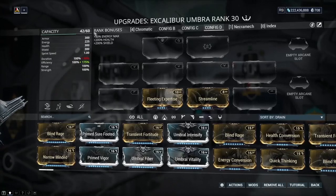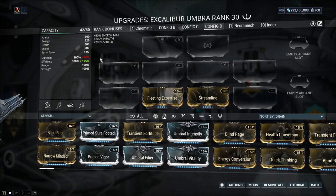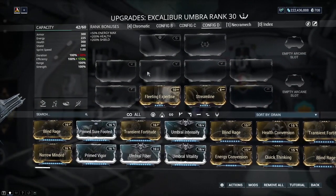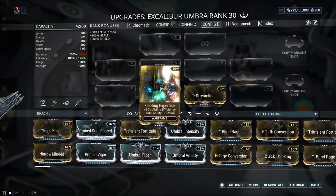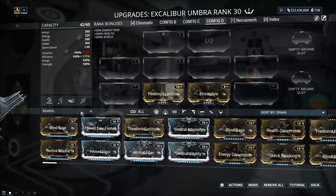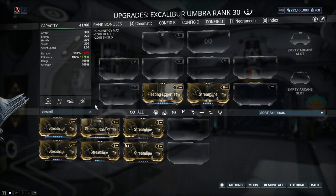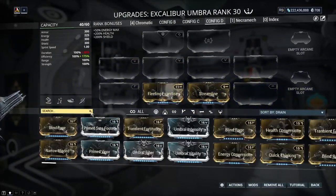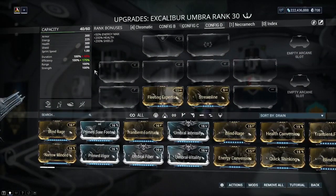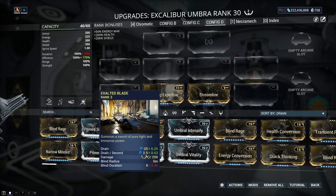So if we look at this, it says 1.25. Remember — ability efficiency can actually add up to 190% combined. If this is a maxed-out mod at 60% and this is a maxed-out mod at 30%, that should be 190% — 90% added on top of the base 100%. But you'll also notice something: if I hover over again it's now 0.63. So how does that work?